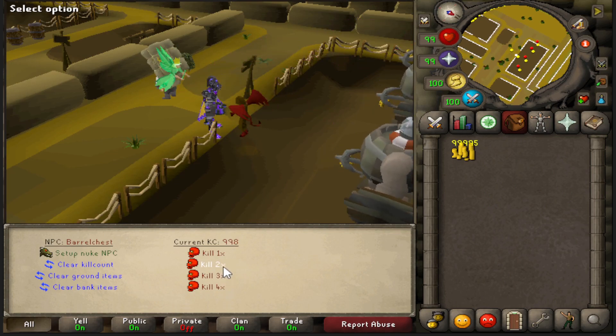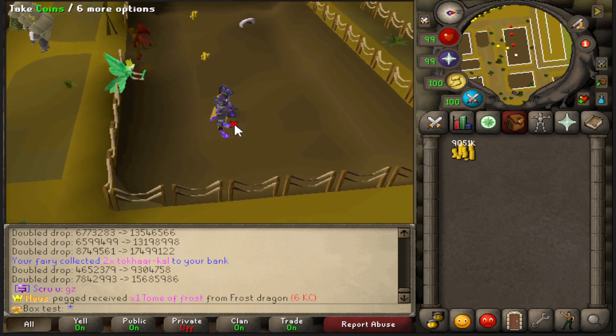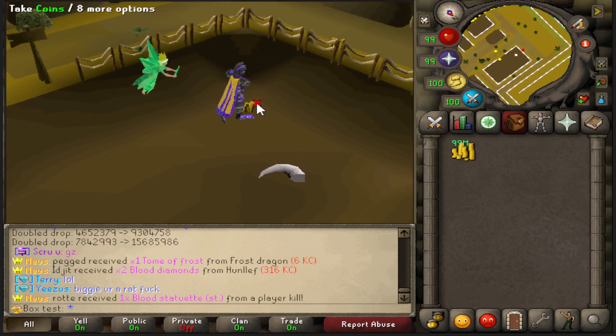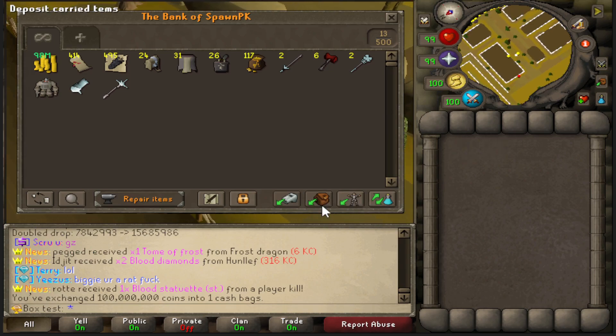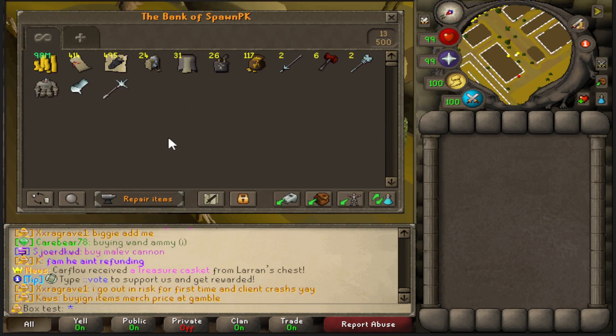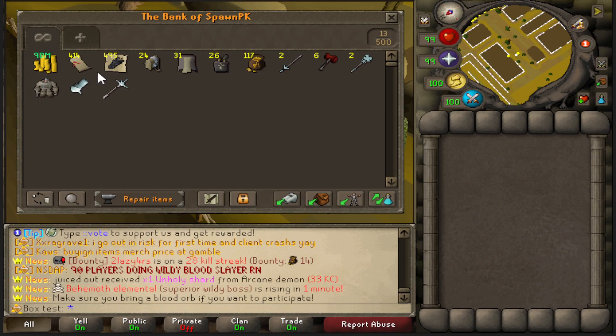Alright guys, we're at the 1,000 KC mark. Let's see how many coins are on the floor - I forgot to reset it, but I think I'm getting about 20 mil and 9 mil here, every penny counts. Let's exchange that and check all this loot. The total amount is going to be 148 bil. Like I've mentioned a couple of times, I wouldn't go out of my way to kill this boss, but if I'm doing slayer I wouldn't skip the task either - there's a good amount of money to be made, especially if you're a new player.